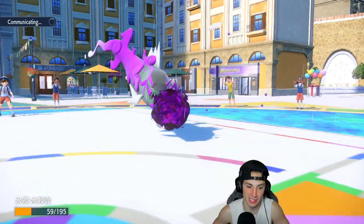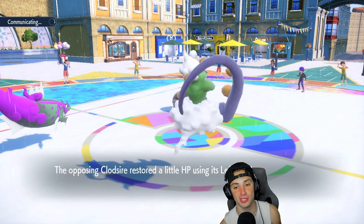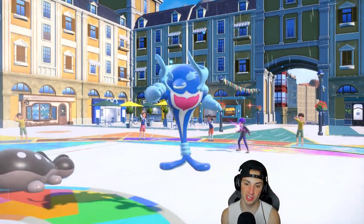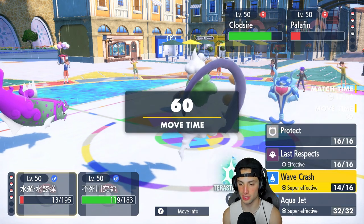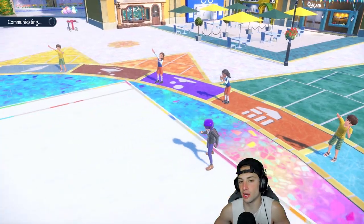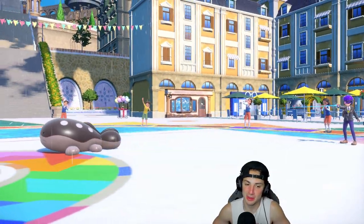A Gunk Shot is coming so we eat that up and get another turn with Basculegion — that's huge. I want to stay away from Clodsire since it probably has Water Absorb, so I just Wave Crash down the next slot. Palafin comes out and your Palafin is a goner. An Aqua Jet should KO — I'll Bleakwind Storm Clodsire for more damage.